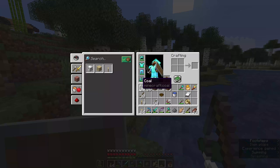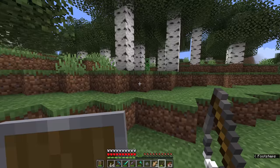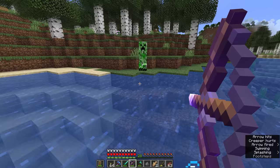This does use a fair amount of durability from the fishing rod, because it's not the fishing rod's intended purpose. Right now we've got 43 durability on this fishing rod. Let's see if we can pull this creeper a little bit closer — now we have 38, so it used 5 durability because it was hooking into something that wasn't a fish.